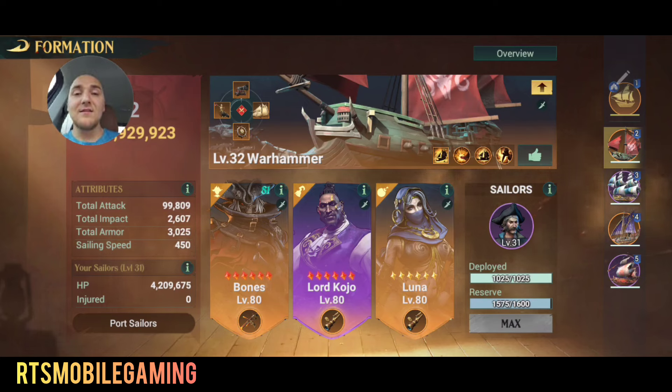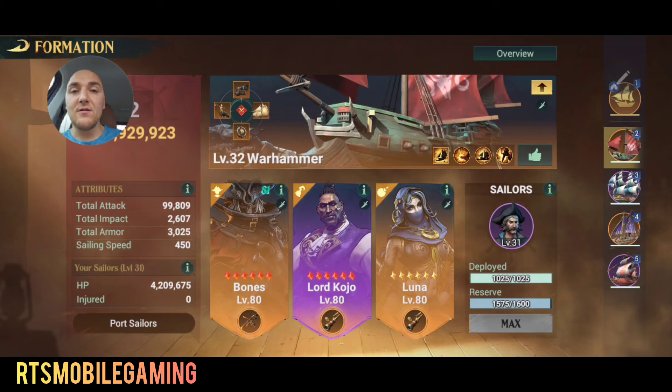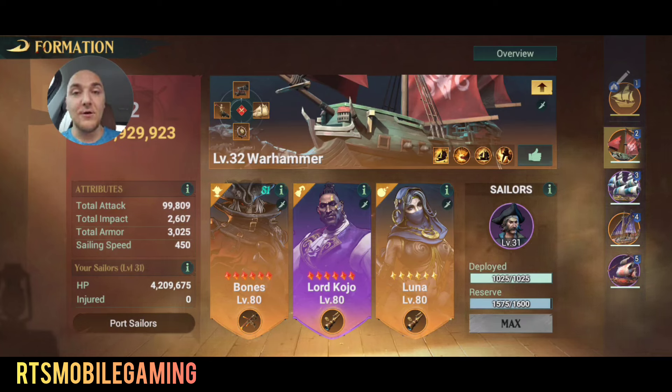I've done a dozen different types of scenarios, from individually attacking sea monsters, to attacking people in straits, to attacking people auto-trading, to attacking large groups of people at ports. I've done pretty much everything I could do, including bosses, raids, and things like that. And I'm coming to you today with some final conclusions on the strength of the Cutthroat-focused damage build for Season 2.